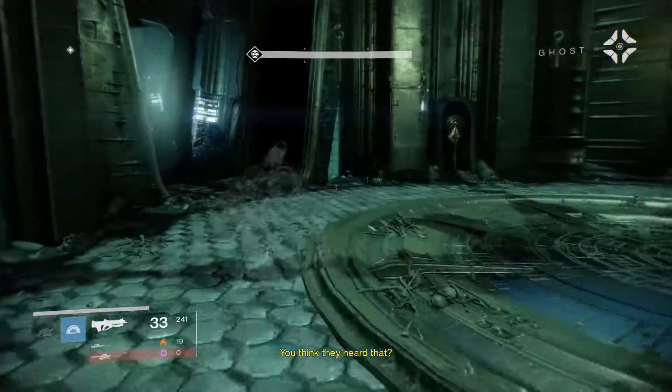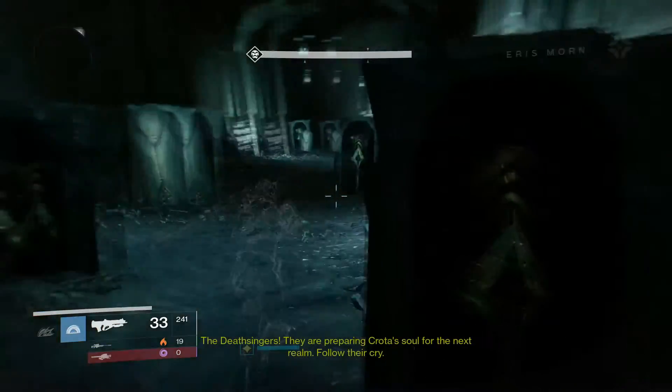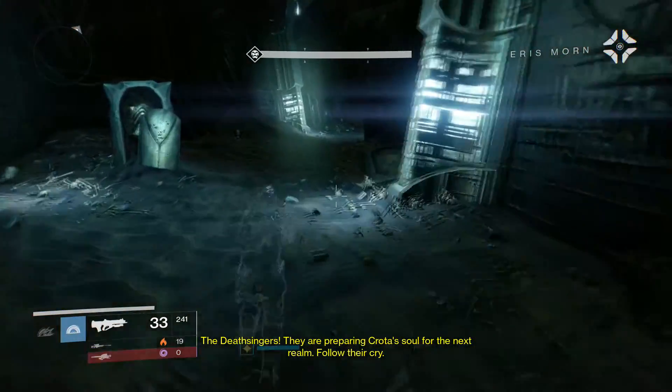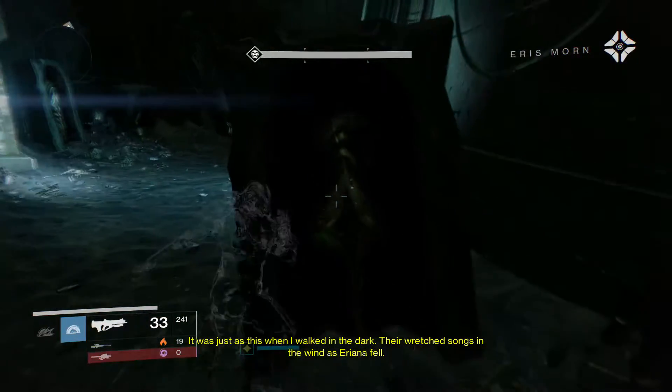After you get to this point, open the doors up — pretty standard stuff. Walk, run, or crawl — it doesn't matter — just move through this tunnel and keep going. Once you drop down the hole, this is where it starts. Don't go any further.